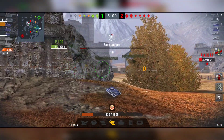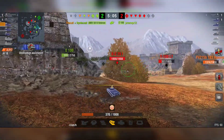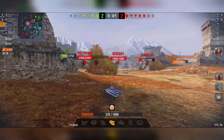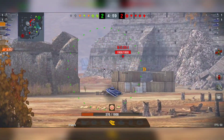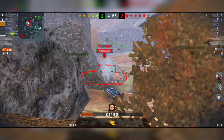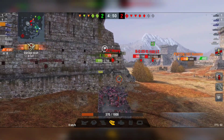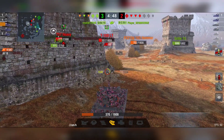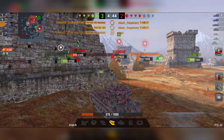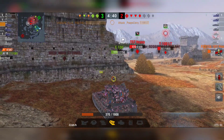Every tank has weak spots. The cupola is that fine line on the lower part of the armor where we can HESH — even the E-100 is easy to HESH. Look at this — another HESH shot on the T-57, directly in the turret! We can pen the T-57 in the turret with a HESH shell with the Death Star. We need to aim well and be lucky to hit that weak spot.